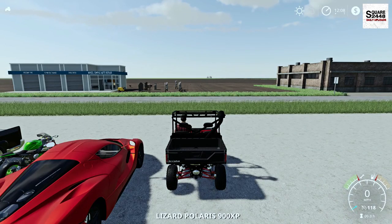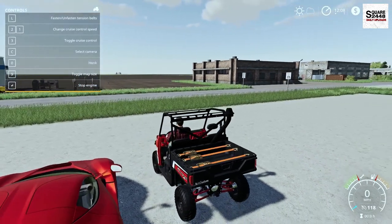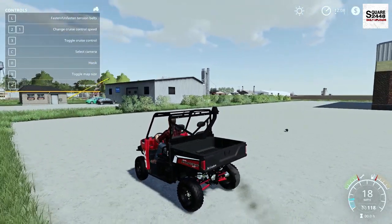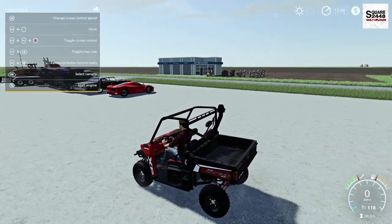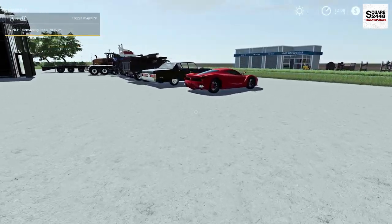Once we hop here on the inside, top speed of 108 miles per hour — that is pretty fast. We do have some straps there. Looks like the back tailgate doesn't work, but that is okay. This thing looks pretty cool. Now I will have to say the first person camera view does rotate around here, so that's why I won't be hopping on the inside. I'm really excited to be back here doing a review. There have been quite a few mods that have recently been released.